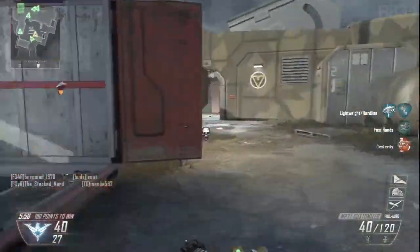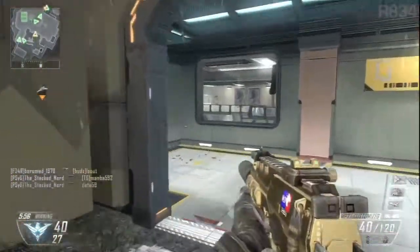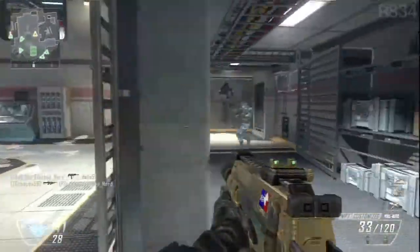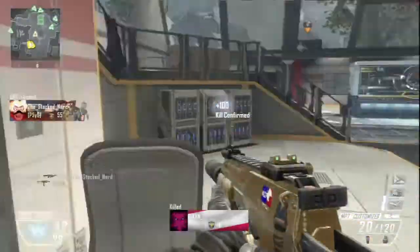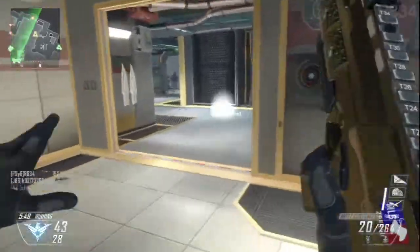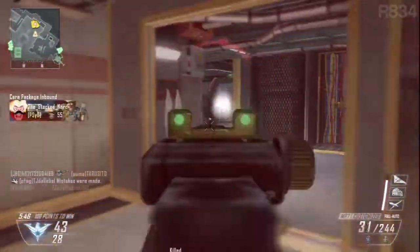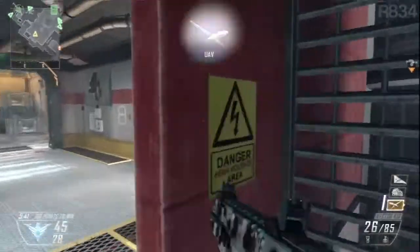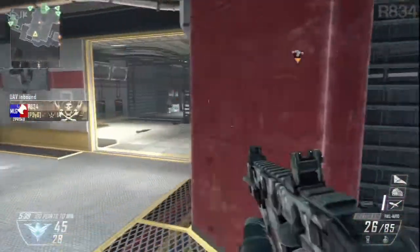At 9 points is the Juggernaut Maniac. Juggernaut armor is airdropped to you and when you equip it you'll get a Juggernaut suit which gives you a lot of extra damage protection and a knife. However, unlike the Juggernauts in Modern Warfare 3, the Maniac is going to be really fast, so using the knife is actually going to be a viable option and you're just going to sprint around the battlefield stabbing people.